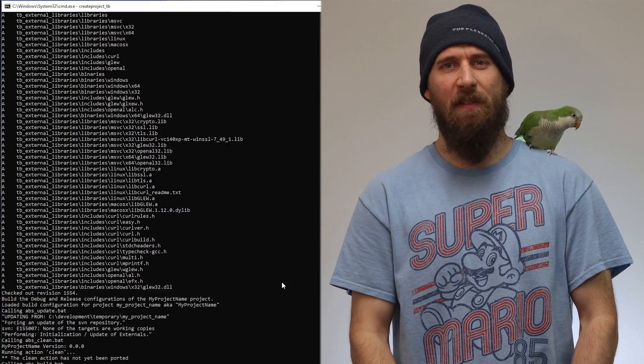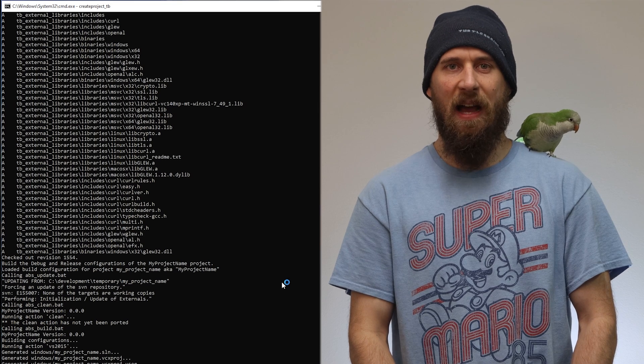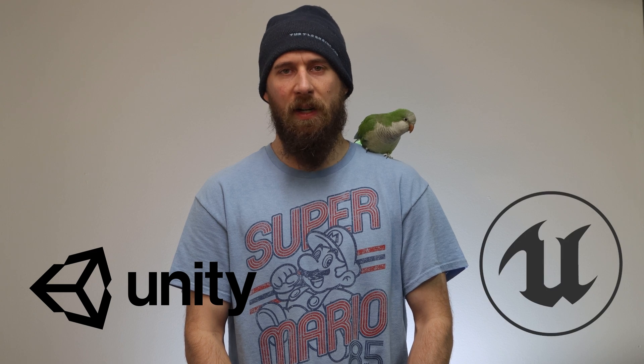You should use a template project to save yourself time in creating a new project. As I stated with my custom engine, I went from over 15 minutes down to 30 seconds. I do believe even with Unity, Unreal, or other popular engines, having a template project may still be useful as everybody has their own personal workflow. I have not used any other engines enough to build my own templates for them, but I have seen many templates available on the asset store. A word of caution though — they may or may not fit your personal tastes.